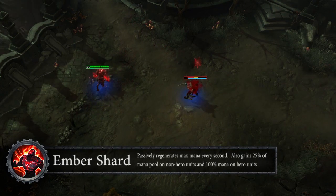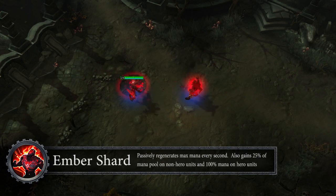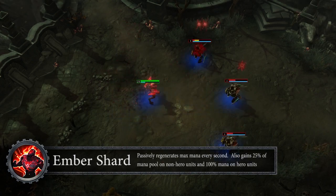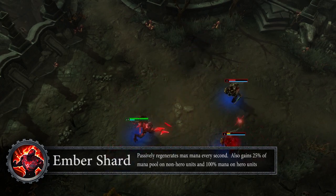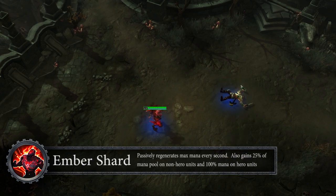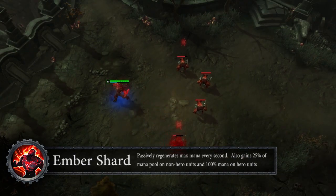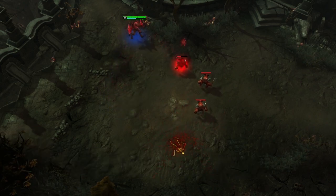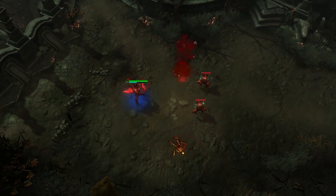His E is called Ember Shard. Passively, Adrenaline gains a huge boost to mana regeneration — a percentage of his max mana pool every second. In addition, he regains huge chunks of mana as a bounty for killing enemies: up to 25% for non-hero units, and up to 100% of his mana pool for heroes.